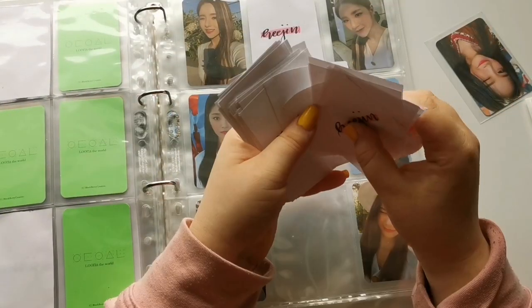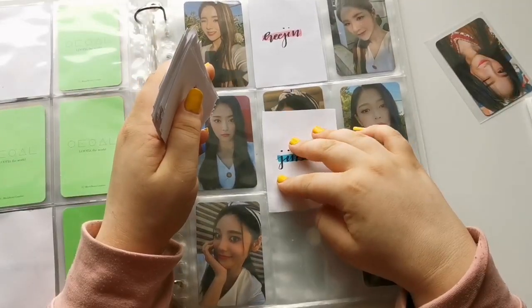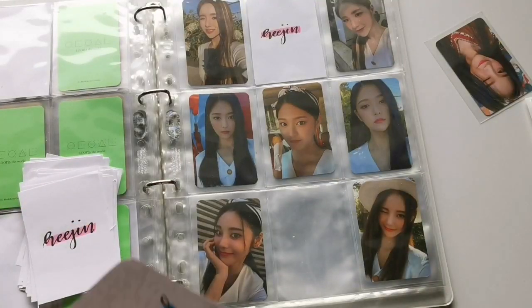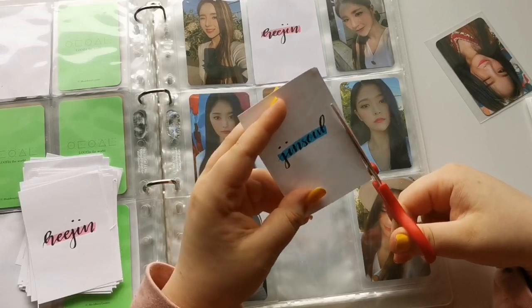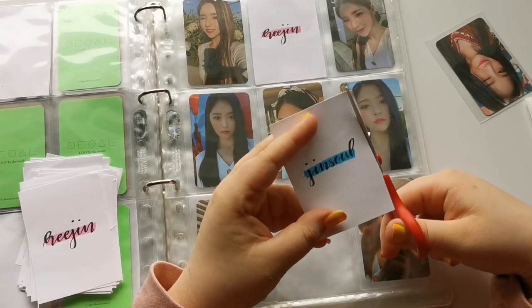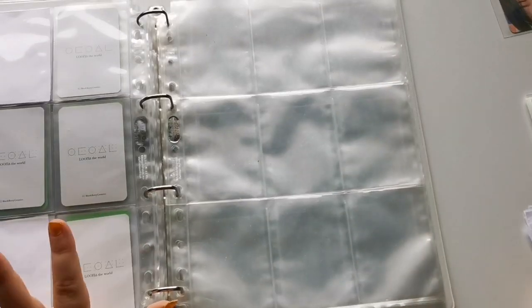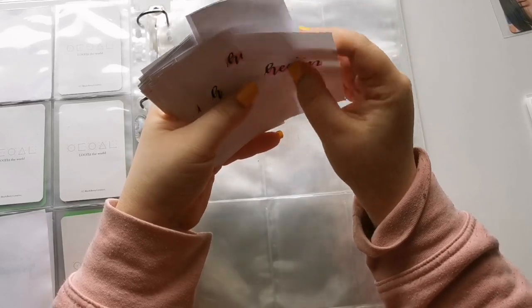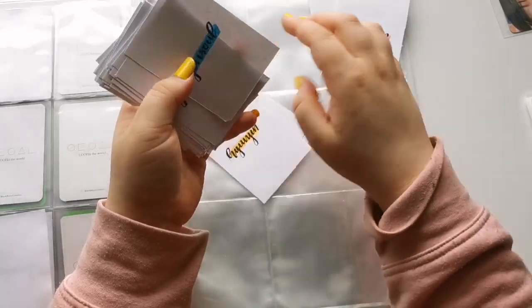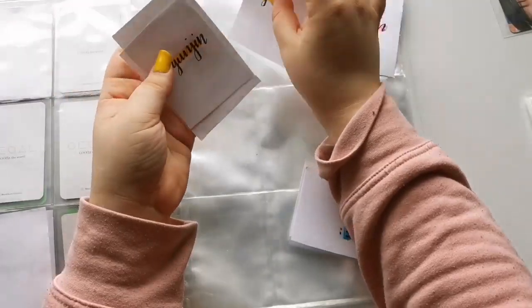I am so close to being done! I need another Jinsoul one — I might be short of one Jinsoul placeholder for my 'And' section. I'll just put a white placeholder or something. I'm literally so happy about my 12 O'Clock collection — it's so nice. For this page we have Hyunjin, Chunjin, and we're missing a Jinsoul — that's fine. They're all slightly too big, why did I not do this properly?